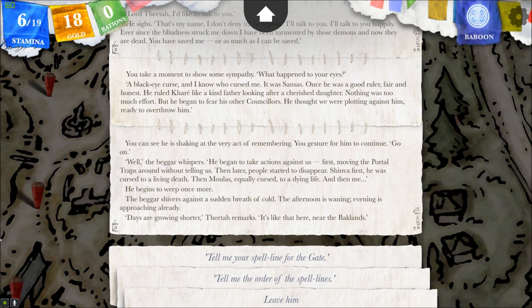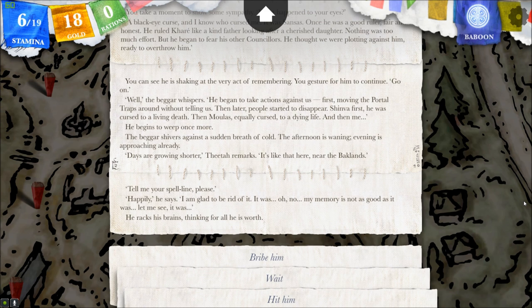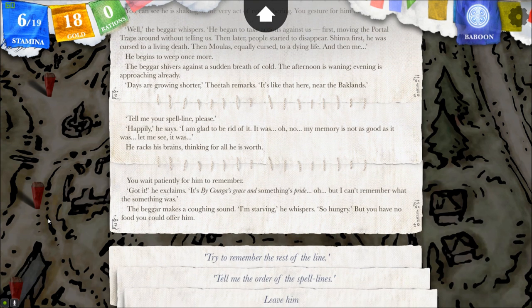He begins to weep once more. The beggar shivers against the sudden breath of cold — the afternoon is waning, evening approaching. Days are growing shorter, Theodore remarks. Tell me your spell line for the gate. Happily, he says — I'm glad to be rid of it. My memory is not as good as it was. Let me see. He racks his brains thinking for all he is worth. I'm not going to hit him. Wait. You wait patiently for him to remember. Got it! He exclaims. It's by Corga's grace and something's pride. Oh, but I can't remember what the something was.